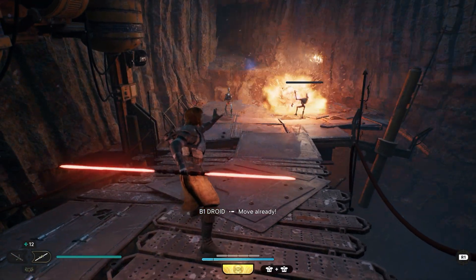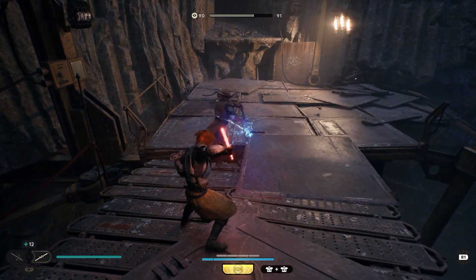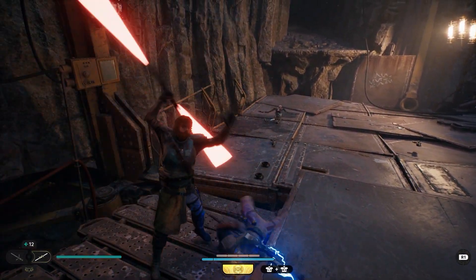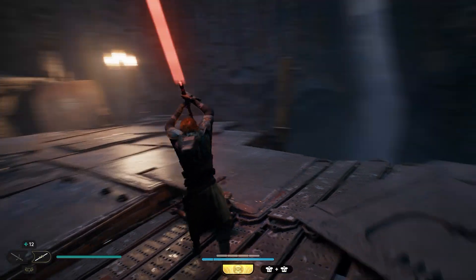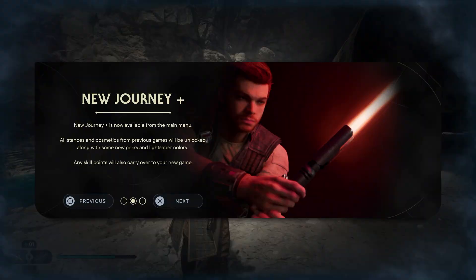You can get a red lightsaber in the game, but it's not something you can unlock during your first playthrough. What you have to do is complete the entire story, which you can probably do in about 20 to 30 hours if you rush through it. Once you complete the story, you will unlock New Journey Plus, and there's a variety of benefits — I won't spoil the rest of them.